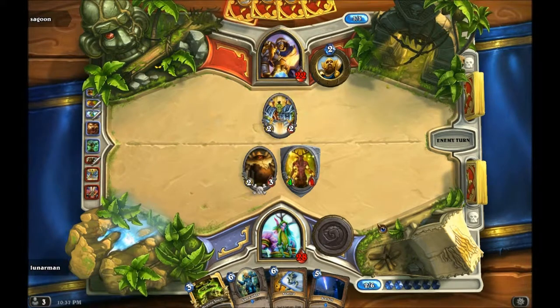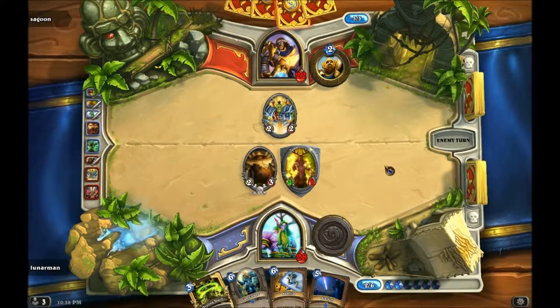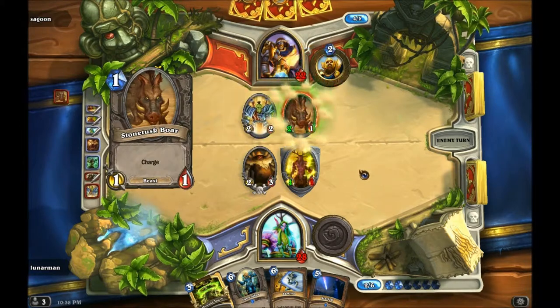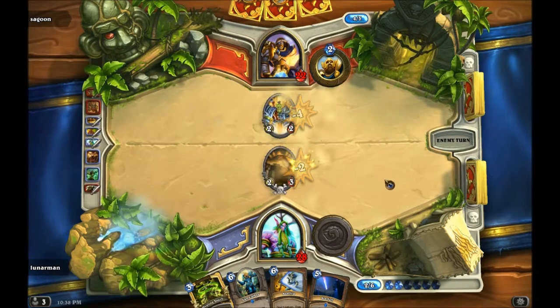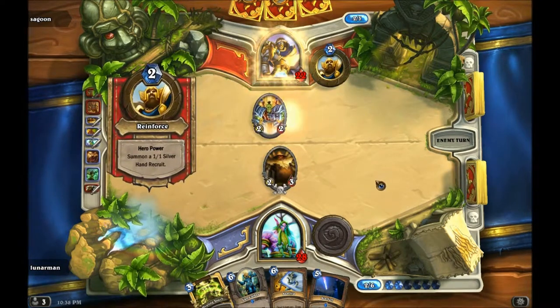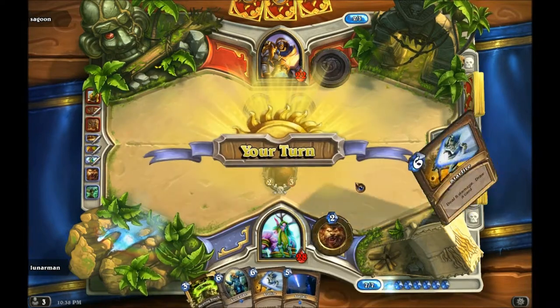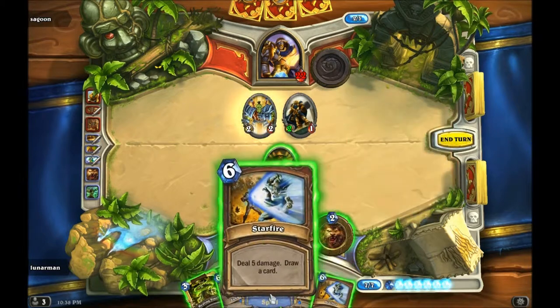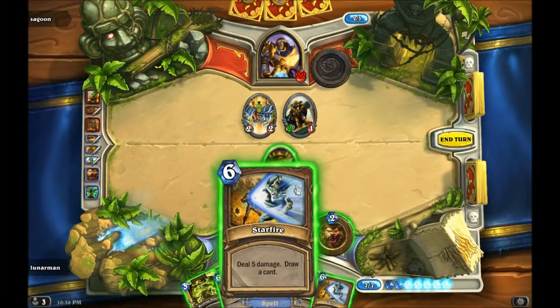I'll probably play a different deck next game — I'll show you three different decks that I've made. Right now he could play Consecration; it would hit this guy but not that guy, so I don't think it'd be the best move. That's a pretty decent move though — just throw it away. But unfortunately for him that's definitely not the biggest taunt I'll have in this game. As you can see in my hand I have the Sunwalker, and he's pretty huge. I've also got both of my Starfires.